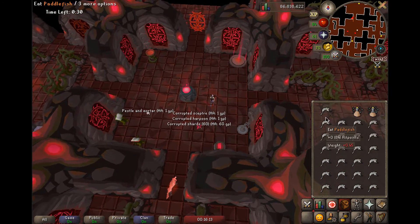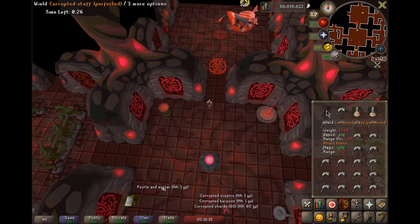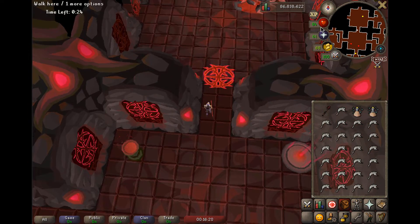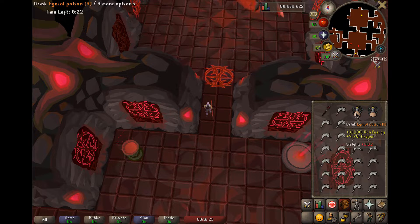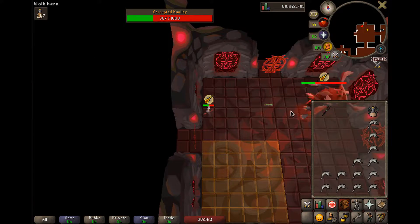Once again, we got full Tier 2 armor except the body, the staff and the bow as Tier 3 weapons, full HP, and pretty much full prayer with 20 seconds left. If we don't get it here, we're probably not gonna start grinding this until we get higher stats, unfortunately.